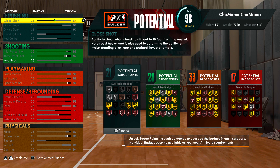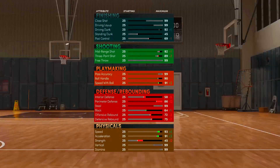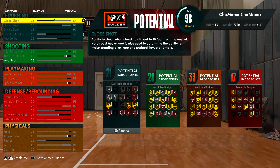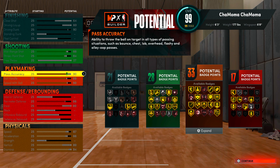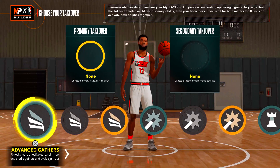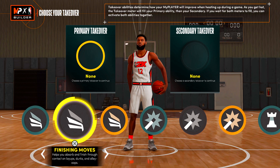With the badge count at 21, 28, 33, and 17 potential badge points, I'm liking it so far. Raising the free throw would put me at 99 free throw, making this definitely a John Morant type build. I'm basically a smaller demigod — 6'3 instead of 6'5 or 6'6, but still. The new badge system where you need to upgrade every six or seven badges to reach hall of fame does nerf the game a bit, but I understand it.